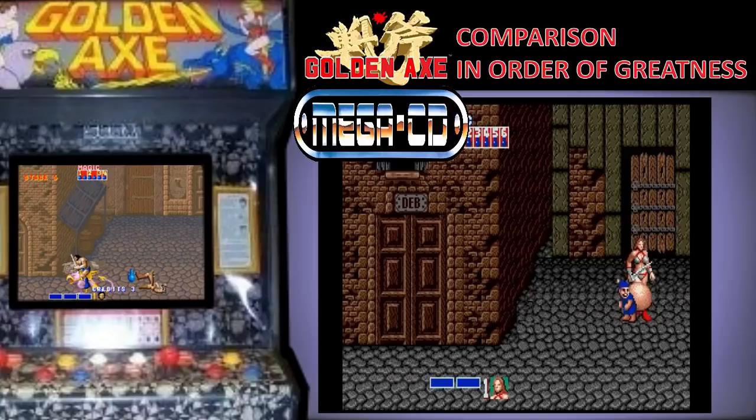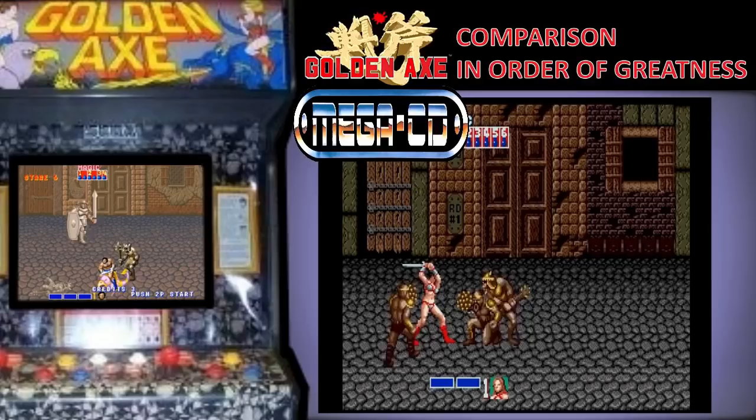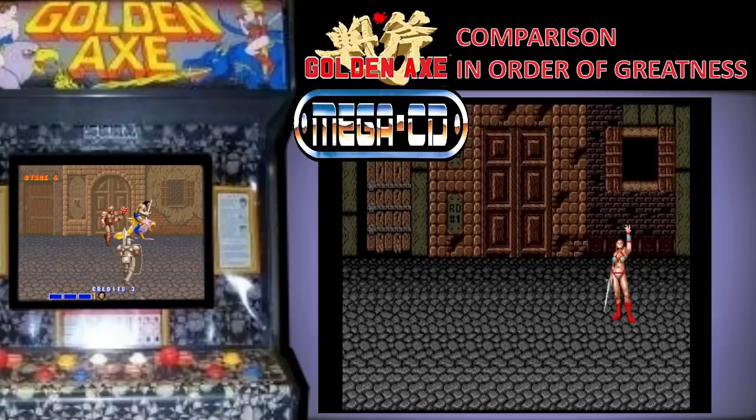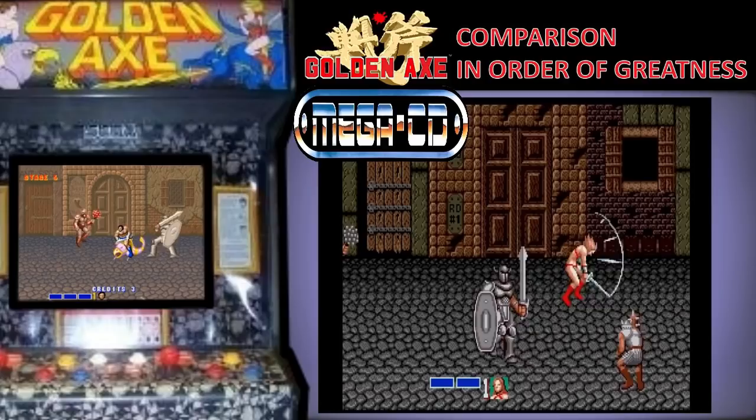And now in first place we have the Mega CD version. This came as part of the Sega Classics Arcade Collection compilation and it's got everything that the Mega Drive version has, but it's crisper looking and the gameplay flows slightly better. I mean slightly — I'm just nitpicking because I need to separate them. But then comes the true reason for it being top, and that's the soundtrack, which I actually think outdoes both the arcade and the Amiga. It's so good.